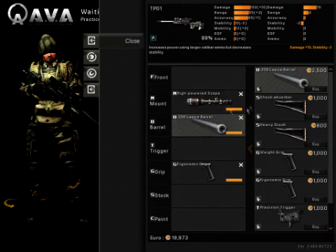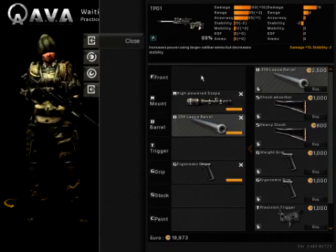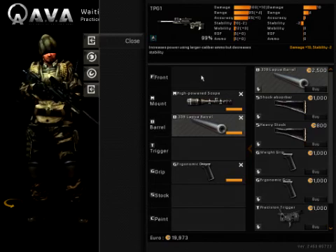The Lapua Barrel gives you plus 10 damage, bringing you to 110 damage. This is really useful if you're poking walls to get hit shots. If you shoot through an object and you do get a hit shot, it is still a one-hit kill.